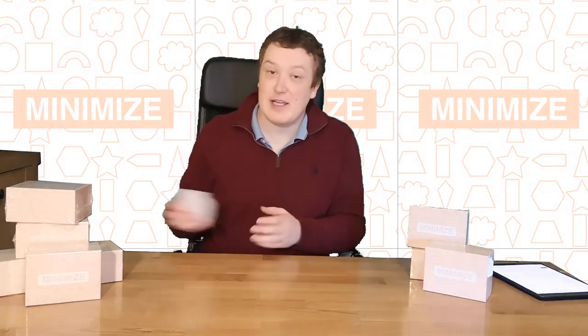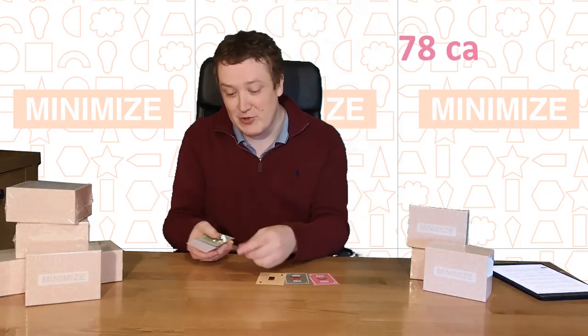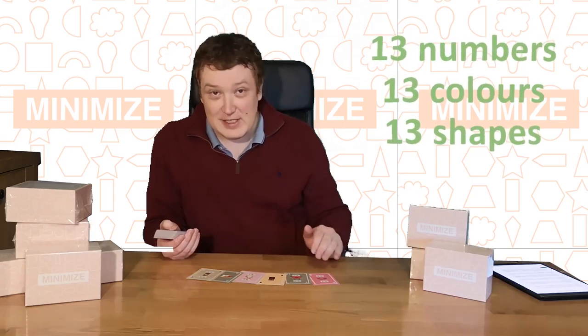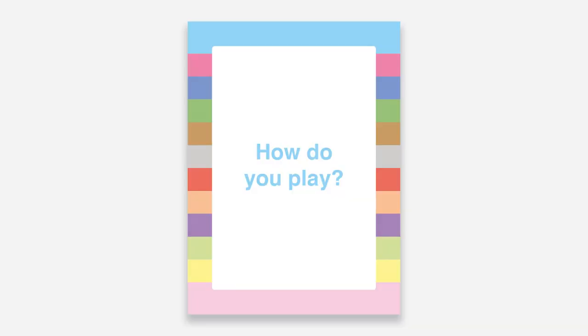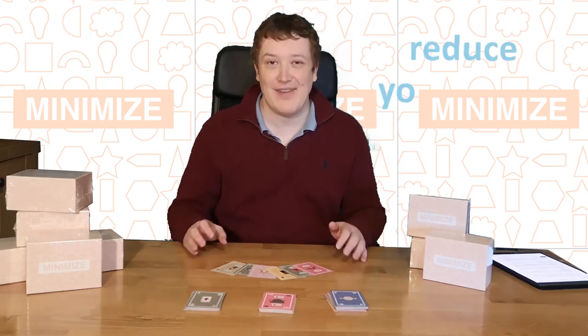Minimize is a card game consisting of 78 uniquely numbered and coloured cards, each with their own imagery. Numbers range from 1 to 13. There are also 13 different colours and 13 different shapes. The aim of Minimize is to reduce your score — you do that by reducing the range of numbers in your hand.